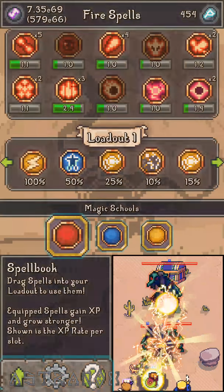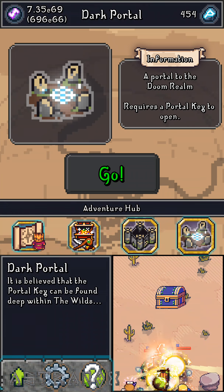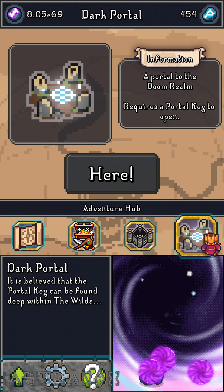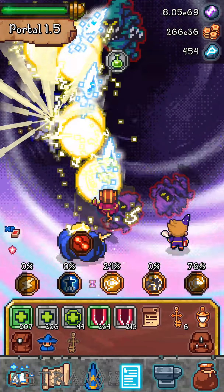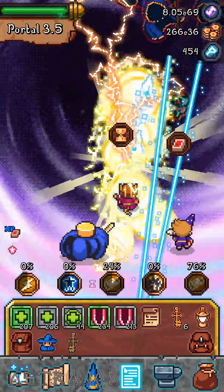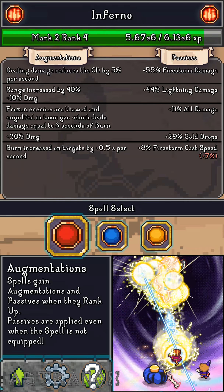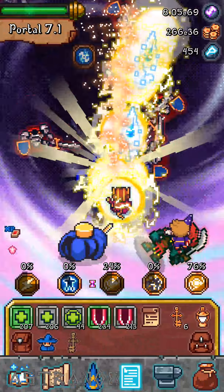I'm gonna attempt to clear the dark portal. So this is meditation three — this spell setup is really strong. I've been using Inferno before with Frost Wall to spam toxic gas, but I'm just gonna show you guys the clearing now.